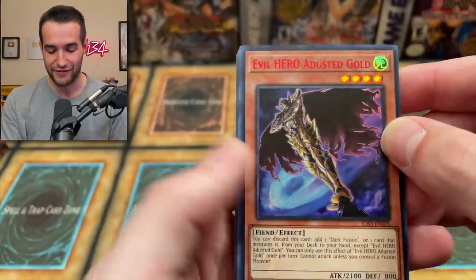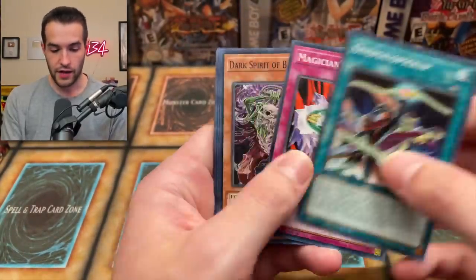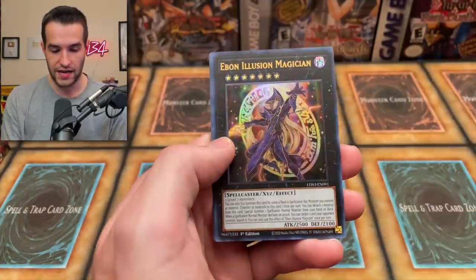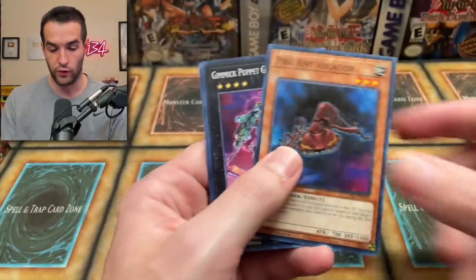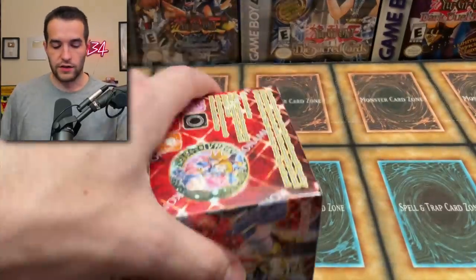We got Onomatopika, Magician Circle, Dark Spirit, Dark Calling, Revival of the Immortals, and Ebon Illusion Magician. Evil Hero Lightning Golem — this is from Gladiators of Soul, all the way back then. Gimmick Puppet and Call of the Earthbound. So that's one box down — we've got five to go, about 10 more packs.